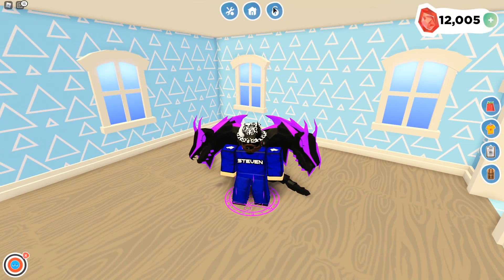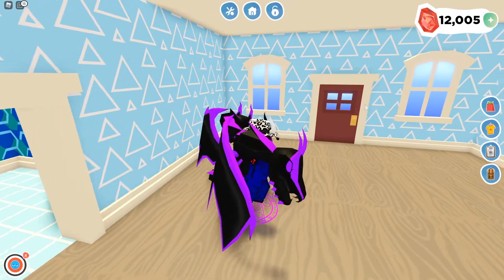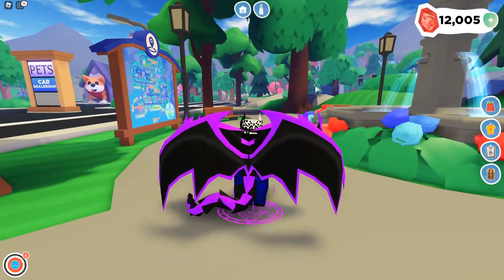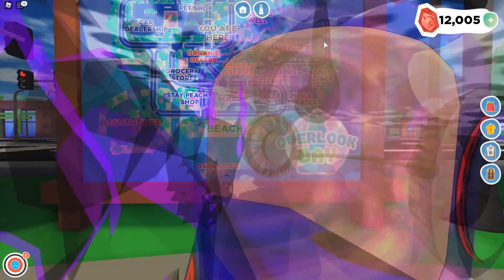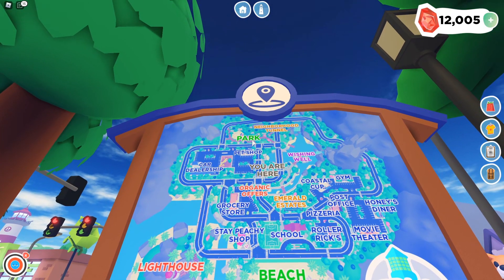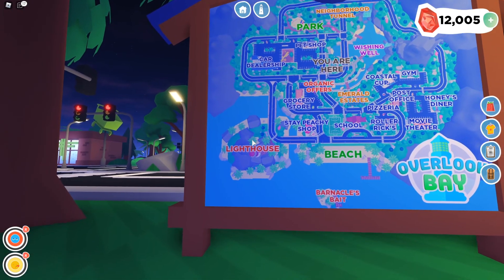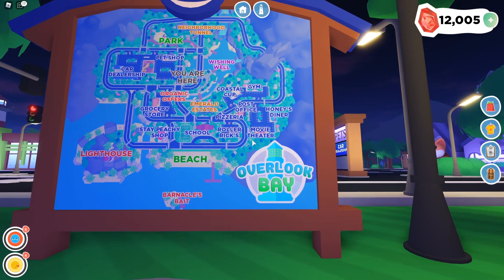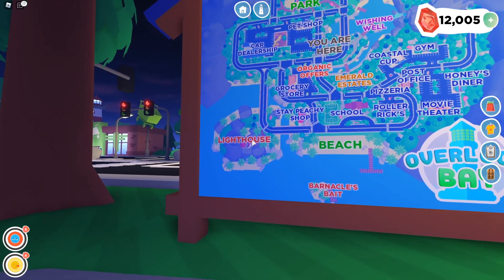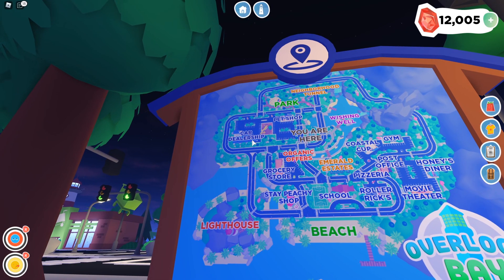That brings us back to the house — now let's go to the city. Here's the city. If we look at the board here, this is a map showing where you are. They've got the pet shop, some park, wishing well, capital cup, gym, post office. Oh my goodness, they've got so many places! They've got a movie theater, Honey's Diner, post office, beach, lighthouse, skate shop, grocery store, car dealership, and pet shop.